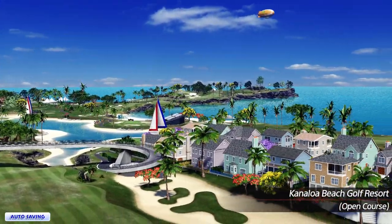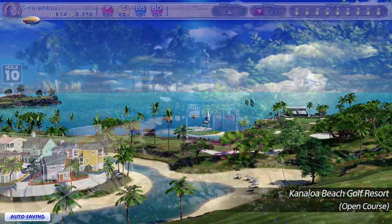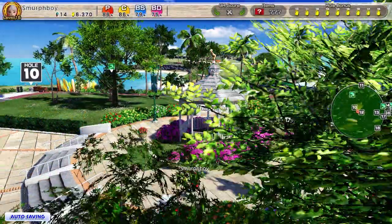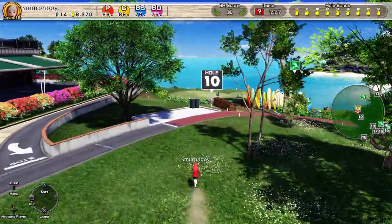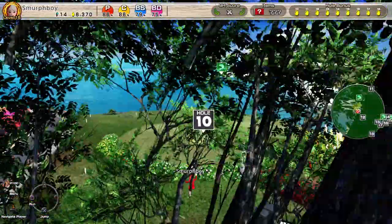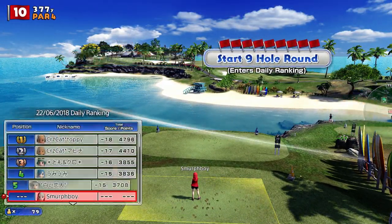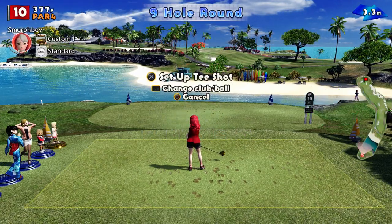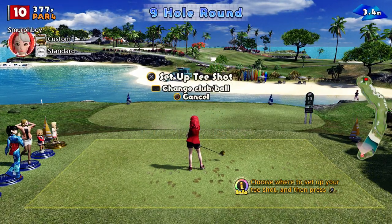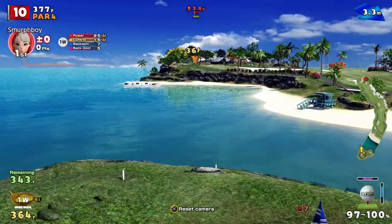Welcome back everybody. It's more Everybody's Golf on PlayStation 4, playing Canaloa Beach today. It's the open online format — the Inward 9, Championship Tees, the far ones, and Tornado Cups. So it's a little bit mix and match. We're going to use the custom clubs, and we're going to see if we can set a score because I've not actually played this one.